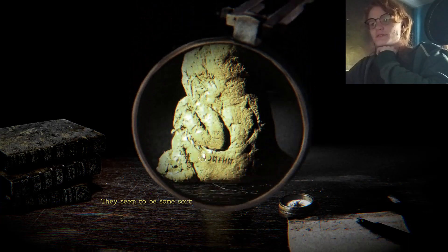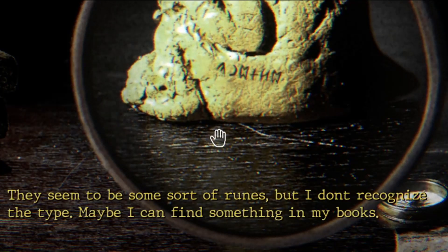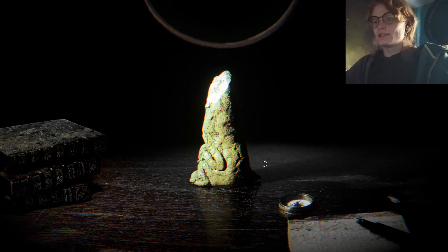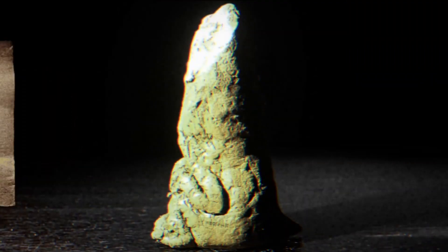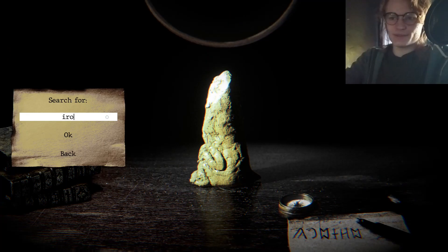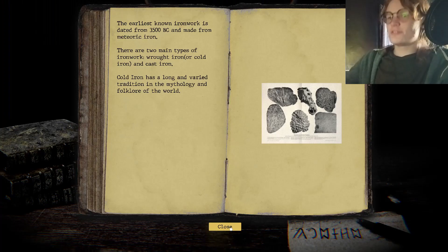Iron. There are two main types of ironwork: raw iron, or cold iron, and cast iron. Cold iron has a long and varied tradition in mythology and folklore of the world. Sick. What are the runes? I can translate the runes with this chart.